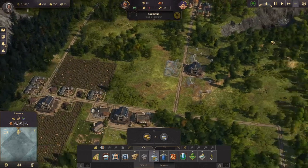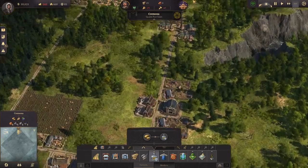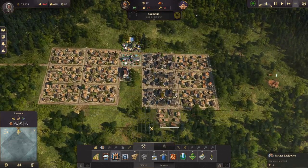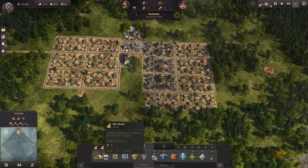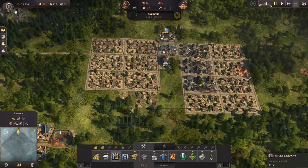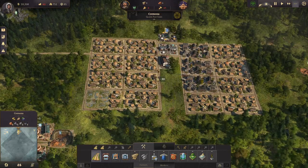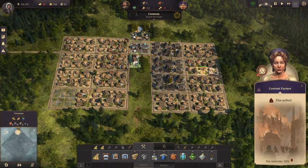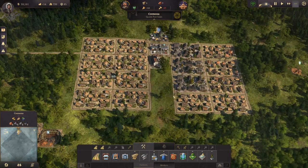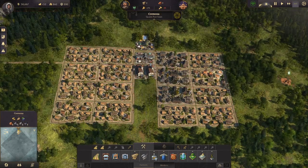We need more farmers, so going back to building more houses. I always put six to avoid fires — like these — very good timing. But we already have a fire station so this shouldn't be too bad. I always like to add a second fire station so they can reach both sides of the city in less time.